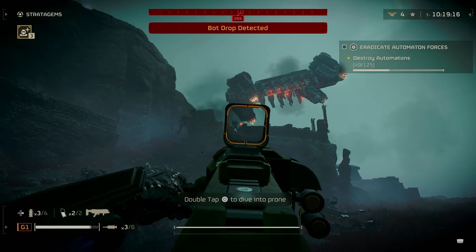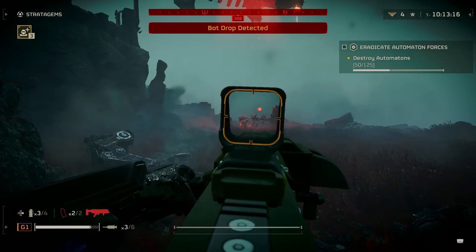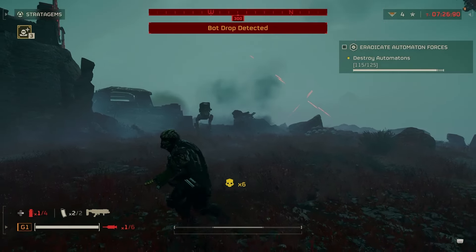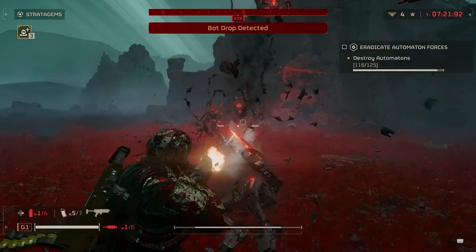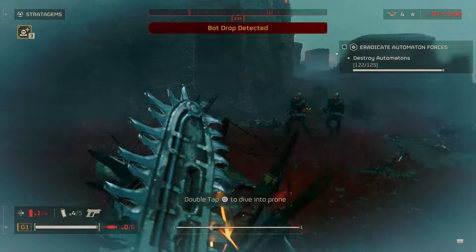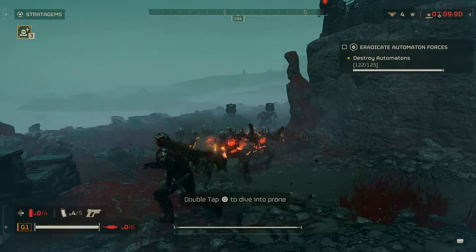Although if you have a grenade launcher, that's probably the best bet. Just one shot — two or three of them at a time. Also if you can't do it with a grenade launcher, just throw a grenade. Grenades are best against them.